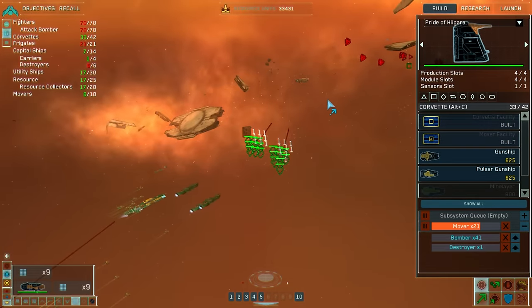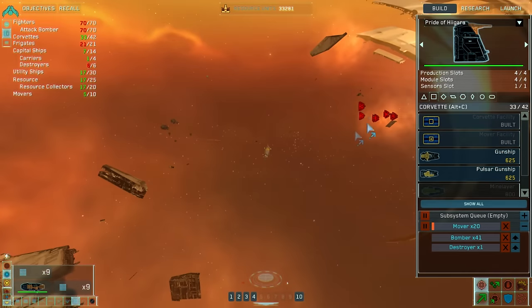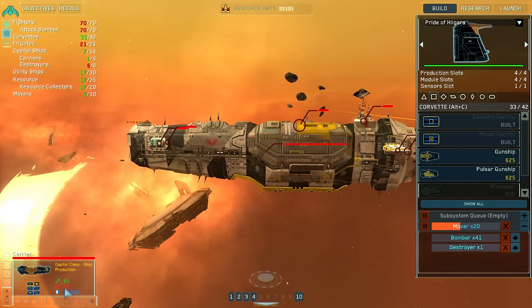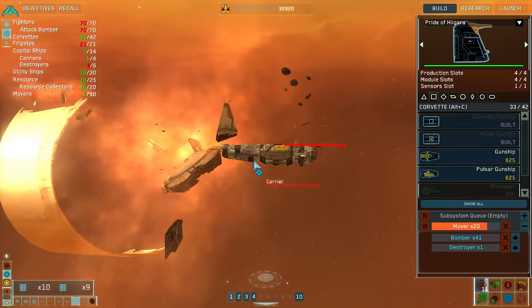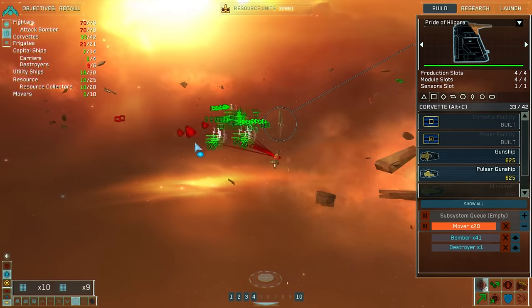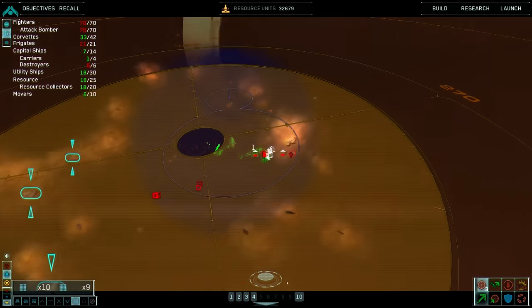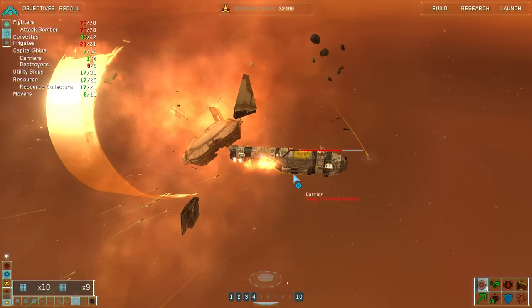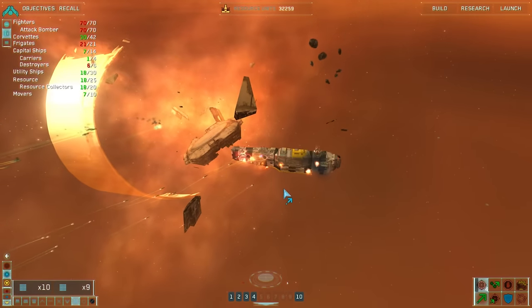Let's kill this guy. Debris destroyed, mover complete. We're gonna destroy the carrier. He's shielded but I don't know if he has more health. Resource collector complete. Group ten under attack — luckily we're gonna be done with this side unless this carrier is tough. And that does it for that guy.